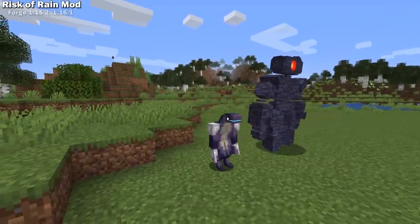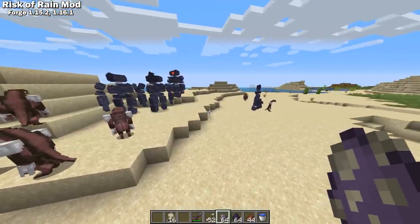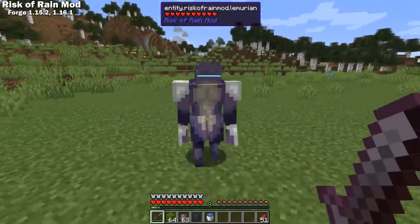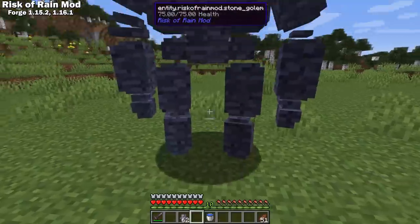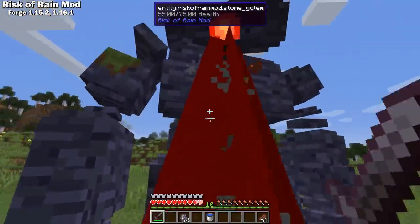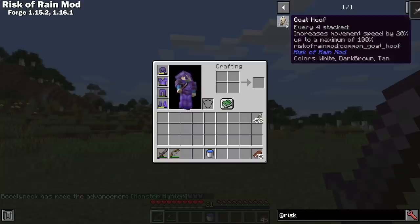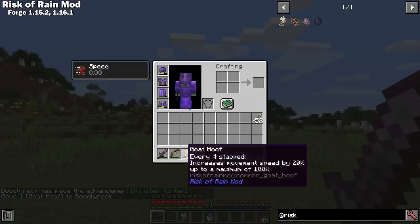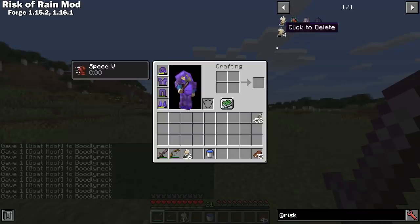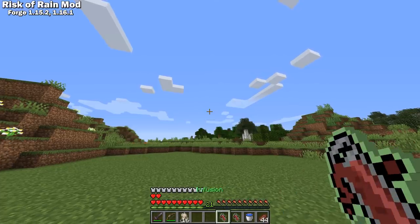Risk of Rain mod is a Forge 1.15 and 1.16 mod that adds some content from Risk of Rain to Minecraft. Currently it adds the Lemurian and the Stone Golem mobs, which both look amazing. Their skins vary based on the biome they spawn in and their animations look great. The Stone Golem is a pretty tough battle you probably want to handle from a distance. This mod also adds a couple new items you can find in structures: the Goat Hoof, which gives up to Speed 5 based on how many you have in your inventory, and the Infusion, which you can consume to increase your max health by 1.